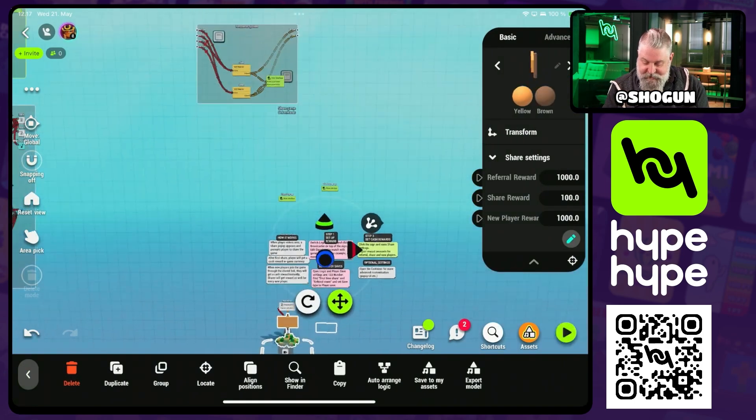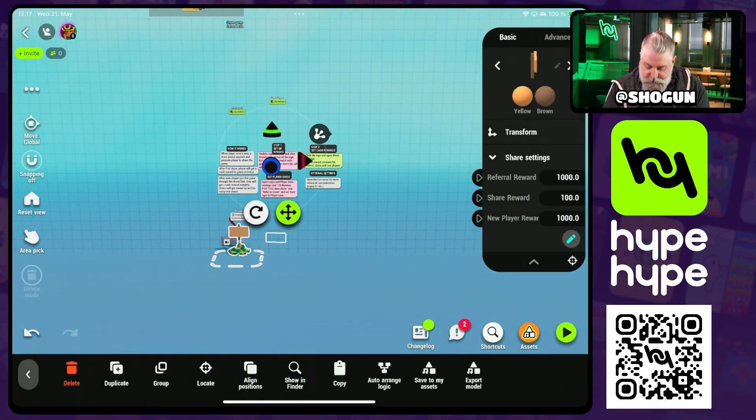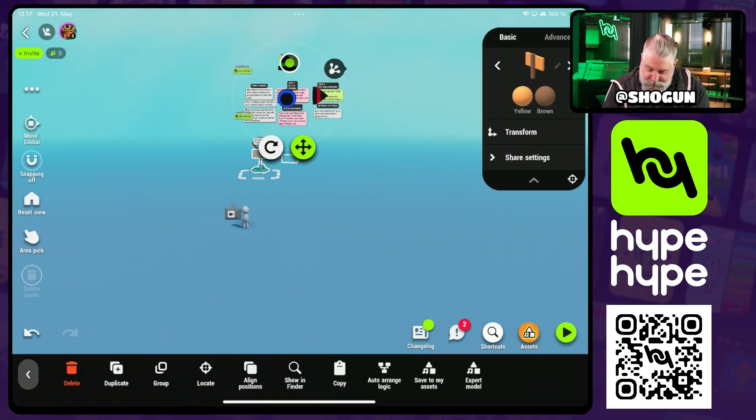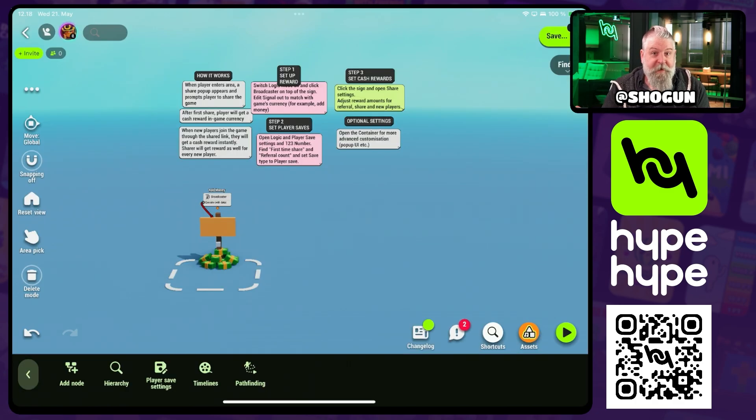We can add that into our world, and then we have a little referral reward station here. We can place it where we want it, and then with that pre-made comes a short set of instructions to help you connect it into your already existing game.